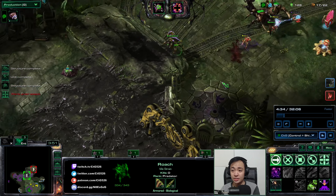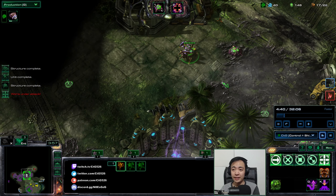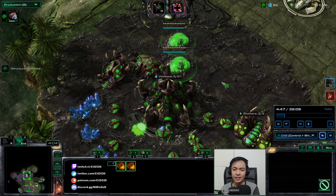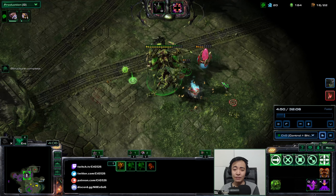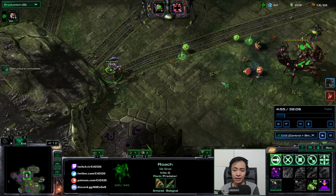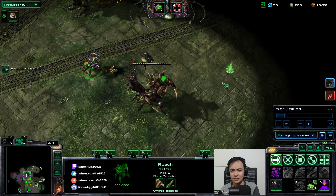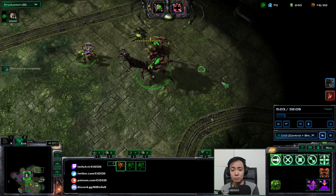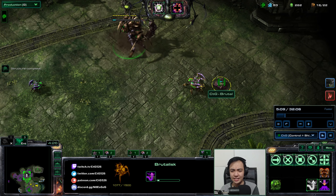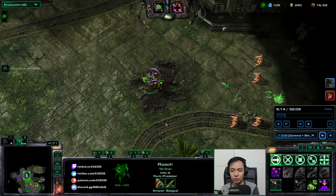I will go for Vipers here to help my Brutalisks survive. In my previous run it was just Toxic Nests and Brutalisks — this time I'll try to actually help my Brutalisks survive by adding Vipers. I'm also adding more Toxic Nests along the attack wave path and adding Evolution Chambers since I have nothing else to do with my gas. I'll stay on one base because I really need the extra resources — my most important resource in this game is biomass.